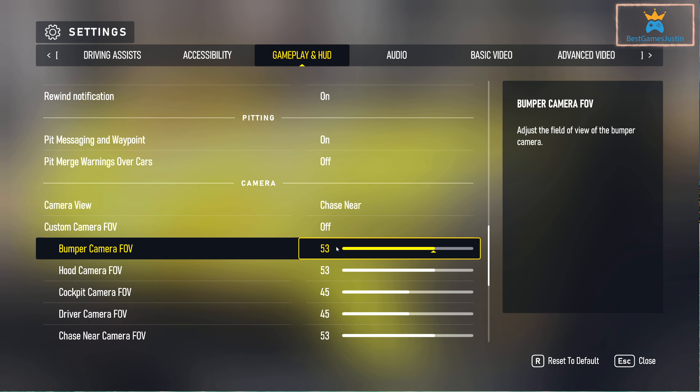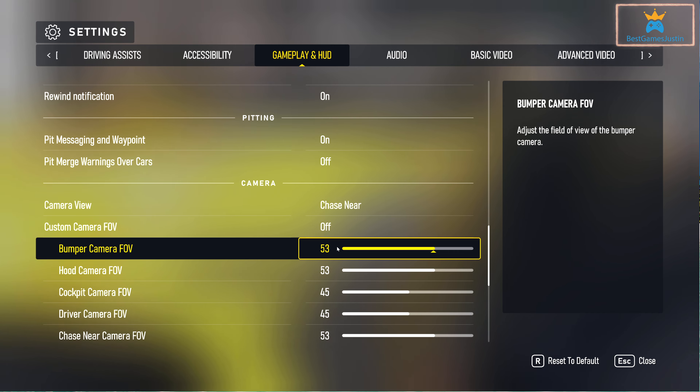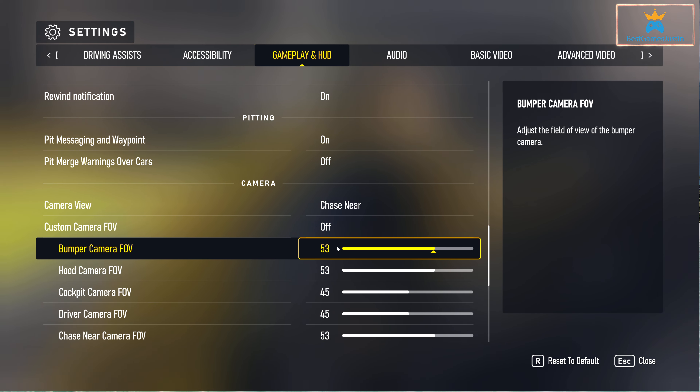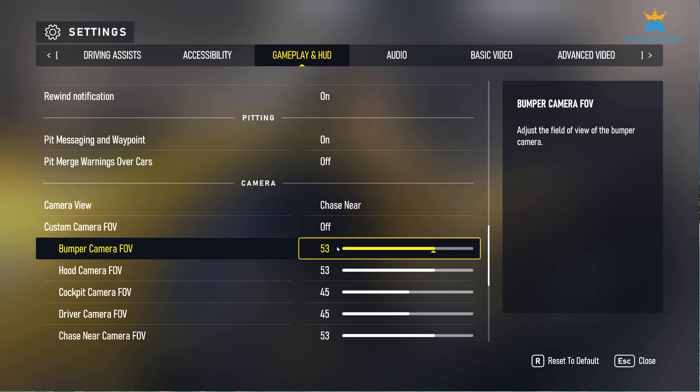First we need to go into Settings, then we're going to see the tab Gameplay and HUD. We need to scroll down until we see Camera View. It's already pre-selected on Cockpit. Scrolling through the options we can see Bumper, Hood, Cockpit, and if we scroll down further we get Driver, Chase Near, and Chase Far.